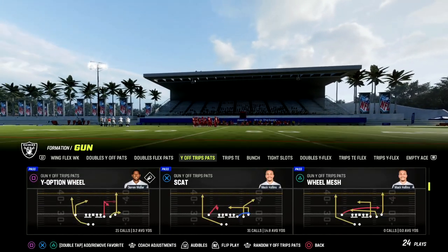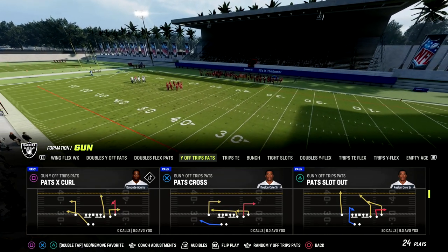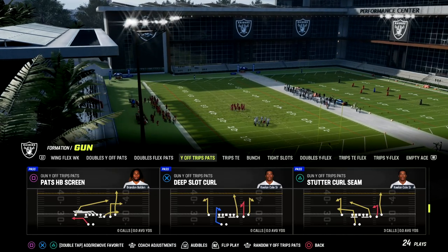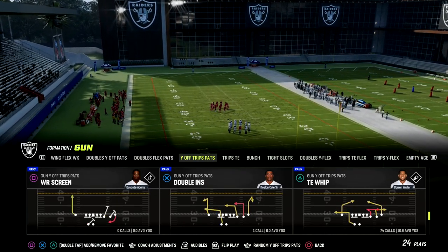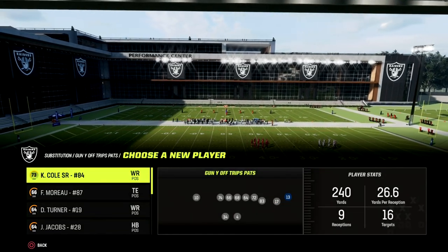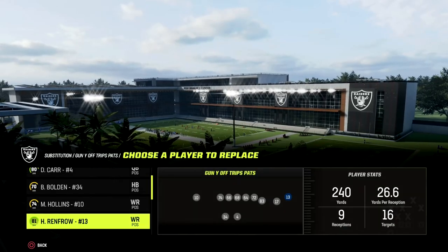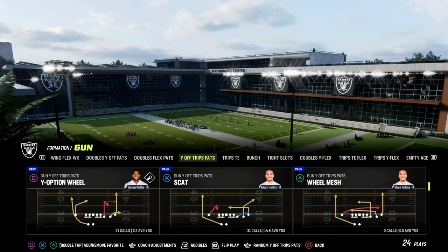The play we're looking at is Curl Flat. For this setup you want to have either Hot Route Master or Tight End Apprentice. The other thing you want is some kind of route running ability on your tight end — it is extremely helpful to have that. Short and Elite is really what I'd recommend. I have Darren Waller with Short and Elite, so I'll use him.